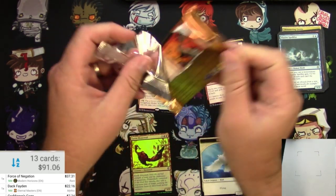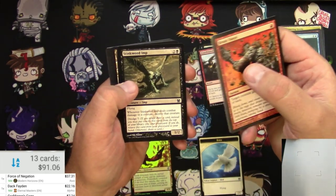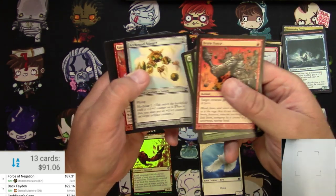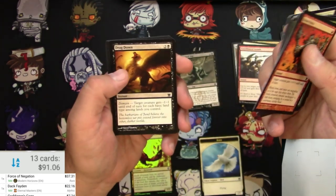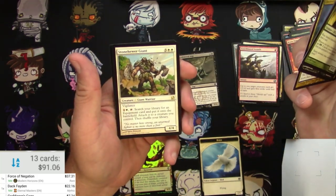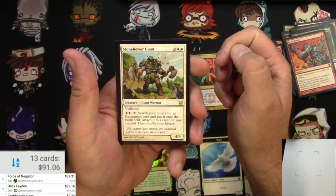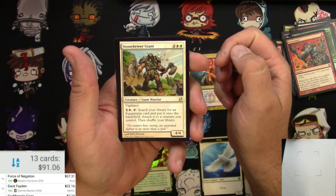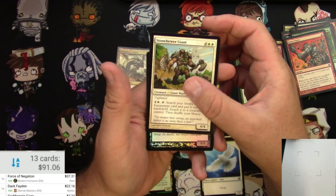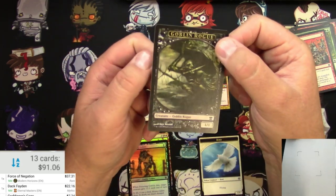Next up, original Modern Masters. We got a Brute Force, an Empirosaur, a Stinkweed Imp — we're going to pull that one. Hanakami, Fairy Mechanist. Uncommons: Masked Admirers, Auntie's Snitch, Electrolyze — might scan that one too — and a Stone Hewer Giant: 3 and 2 white, 4/4 Giant Warrior with Vigilance. Pay 1 and a white to search your library for an Equipment card, put it onto the battlefield attached to a creature, then shuffle. Also a foil Festering Goblin — a Zombie Goblin — and a Goblin Rogue Token.